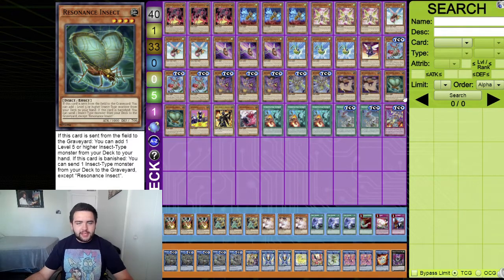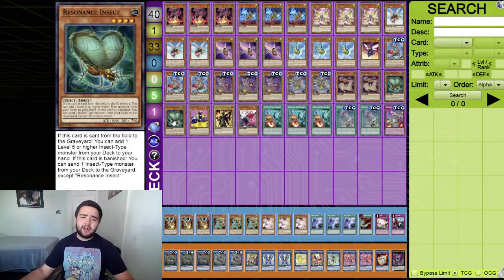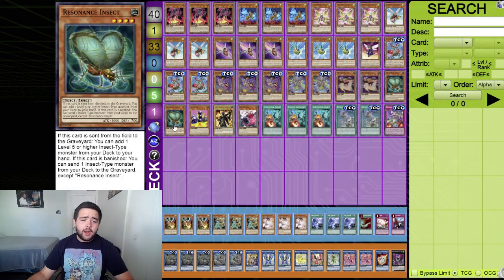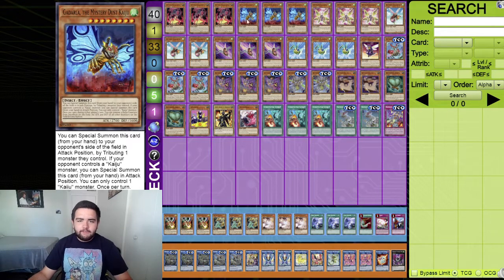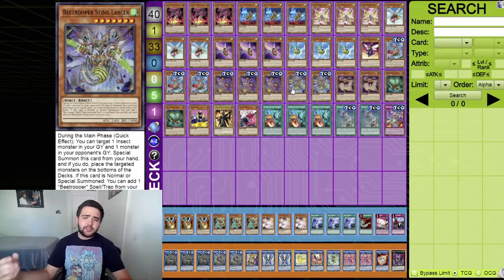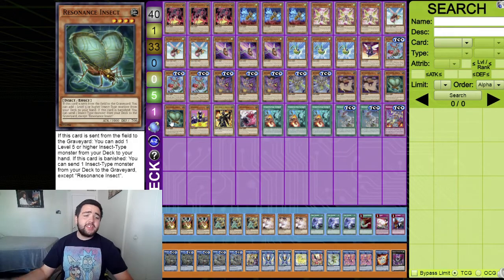Two Resonance Insect. A lot of B Trooper profiles play this at one, but I'm playing at two because there are more targets in this version of the deck. If this card is sent from the field to the graveyard, add a level five or higher insect type monster from your deck to your hand - that's where the Kaiju stuff acts as an extender, basically adding a Kaiju to hand. You can also search Sting Lancer or Doom Dozer. If this card is banished, you can send one insect type monster from your deck to the graveyard, sending things like Scout Buggy or Goki Pole.